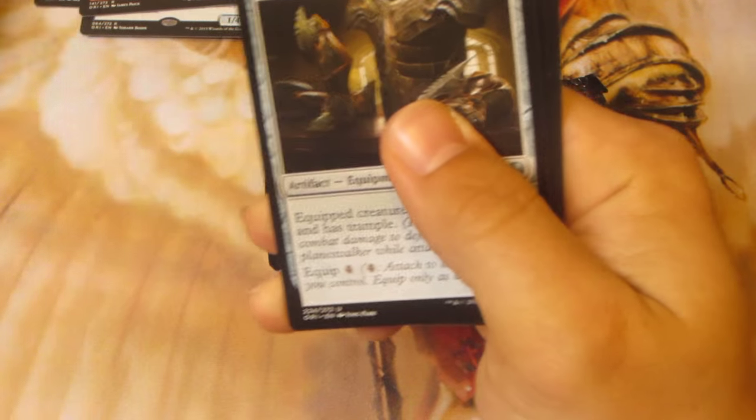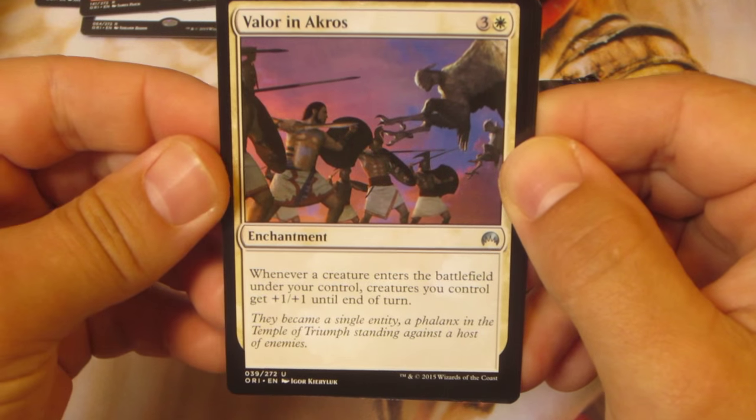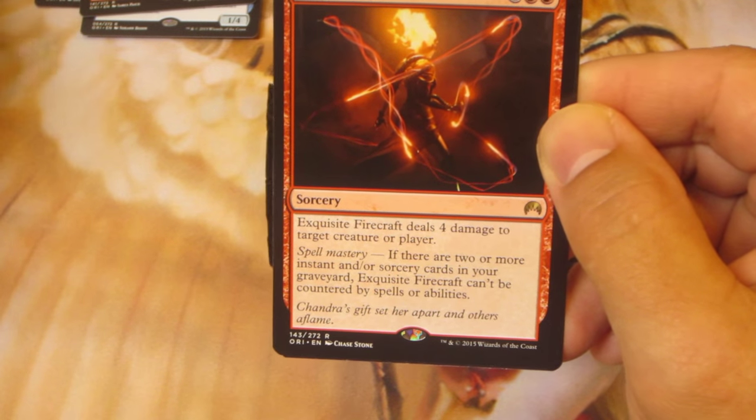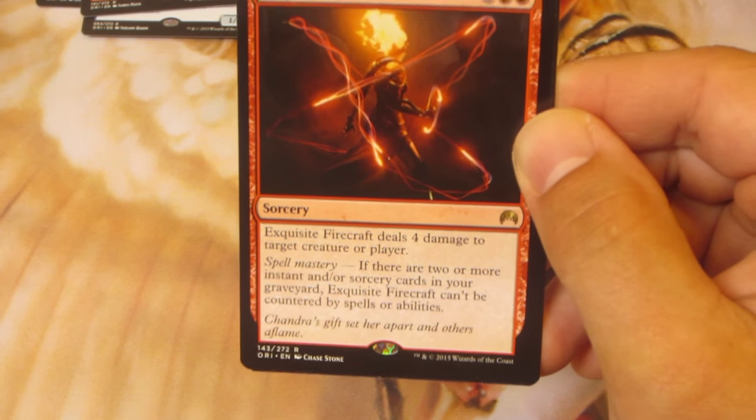Two packs left. Brawler's Plate. Valor in Akros. Undercity Troll. And Exquisite Firecraft — I do like this card, I think this is kind of cool, could be a cube-worthy card. We'll have to see.